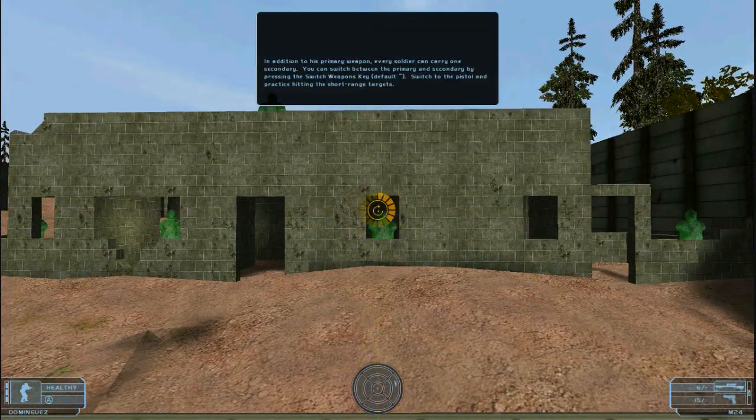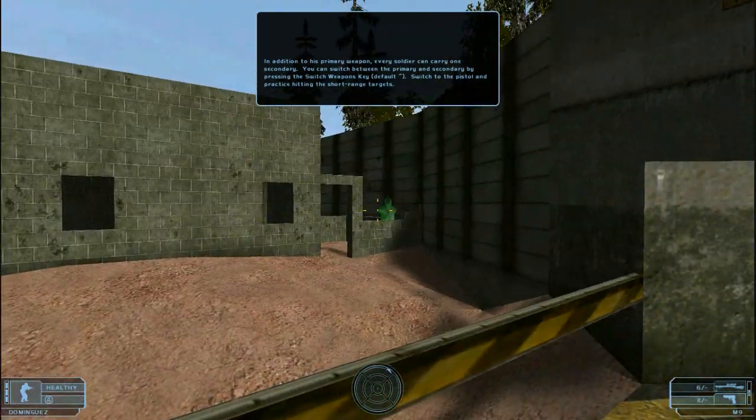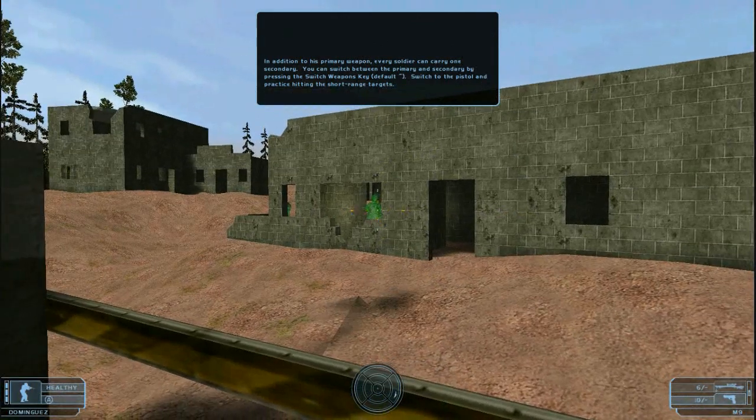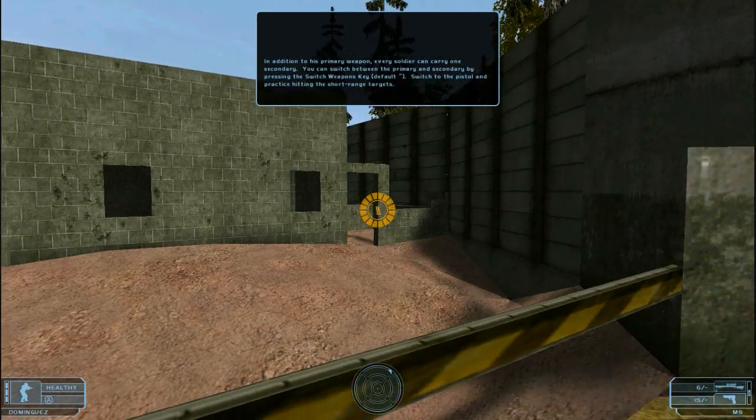In addition to his primary weapon, every soldier can carry one secondary weapon. You can switch between the primary and secondary by pressing the switch weapons key. Switch to the pistol and practice hitting the short range targets.